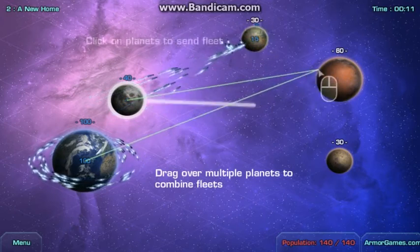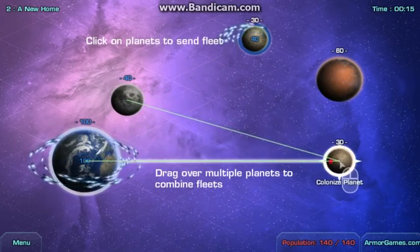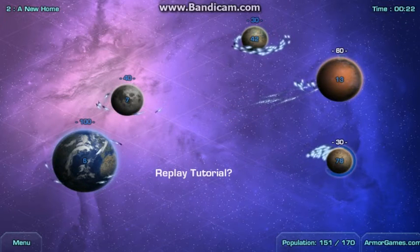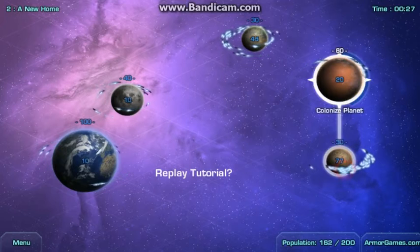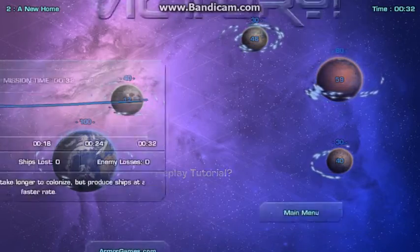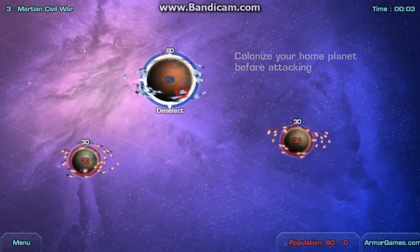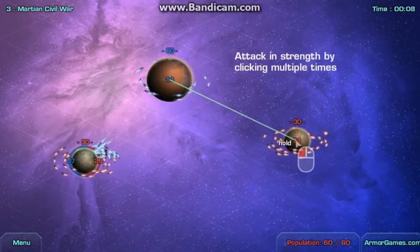You can send as many ships as you want — you can click several times. We can colonize that planet, and once you colonize it, it will produce ships for us. This is taking a little long, but this is the tutorial, so it's very easy. There are harder stages with enemy raids and enemy planets — you can see the red planets there; those are enemies.